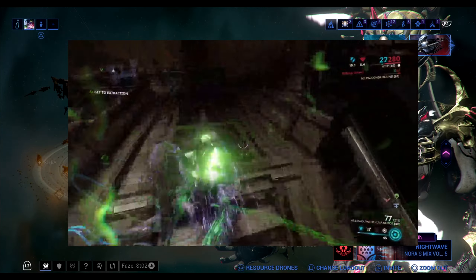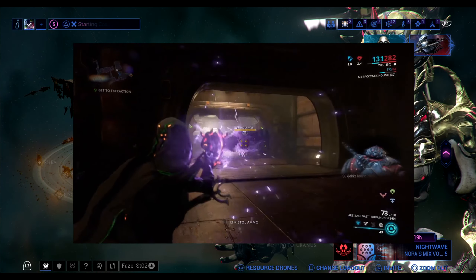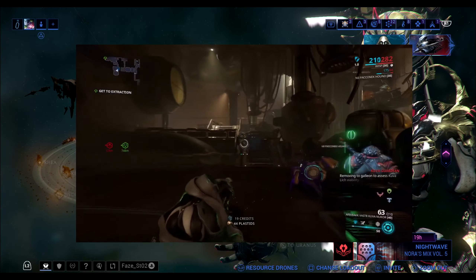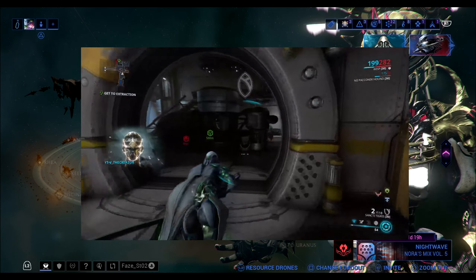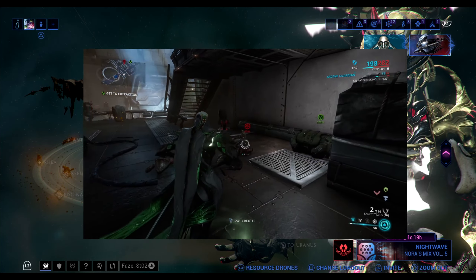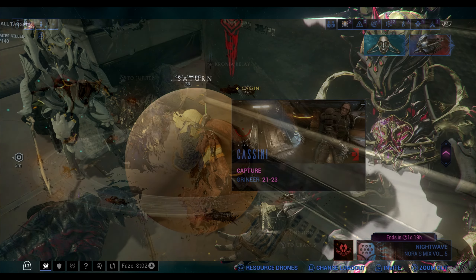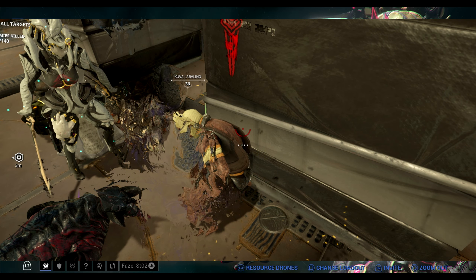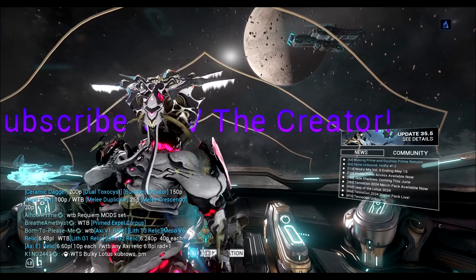I recommend going to Cassini on Saturn — this mission lets you get through it and start things quickly. You want to start the mission solo because other players could potentially take the Lich spawn. You'll kill enemies, capture the target, and then just keep killing enemies. The screen is going to flash dark yellow — when it does, keep killing. A Kuva Guardian is going to spawn, and you'll see a new red objective. Head towards that red objective and kill that enemy.